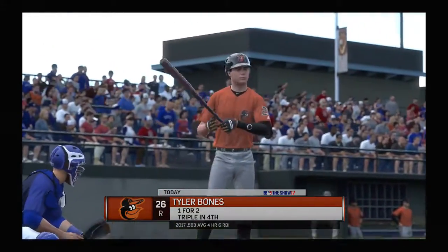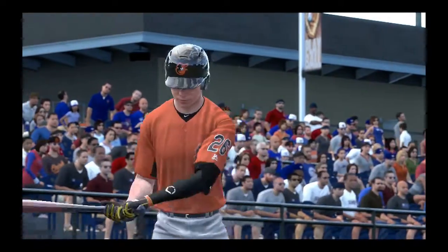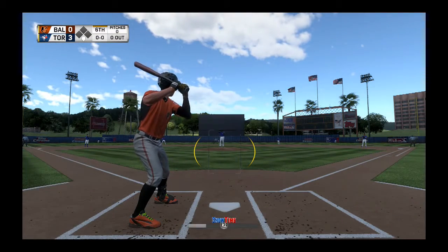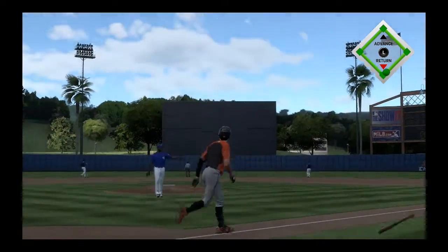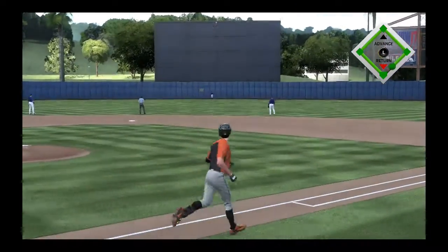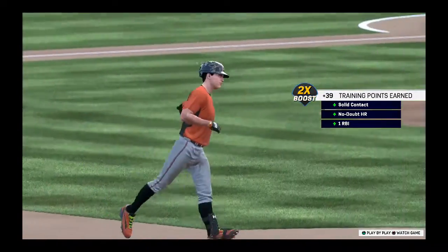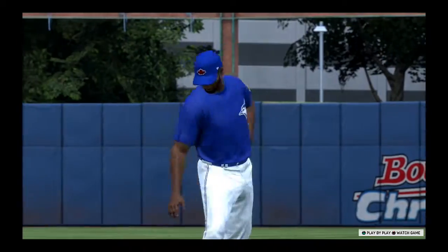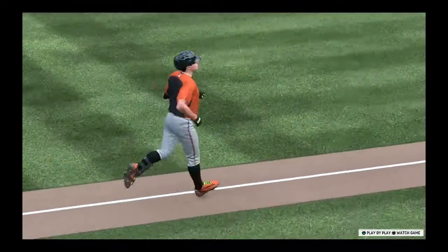Trying to pick things up where we left off. Bones will do battle with a new arm in their half of the sixth. A swing and it's high, deep — that is a moonshot, folks. A long home run. So it's a solo shot to dead center, and that puts the Orioles on the board. It's now a 3-1 ball game.